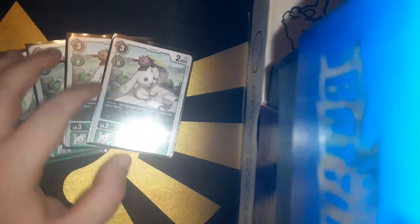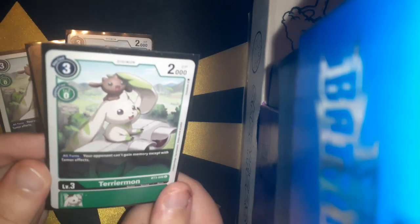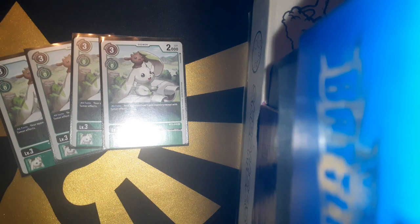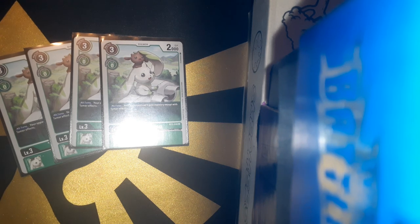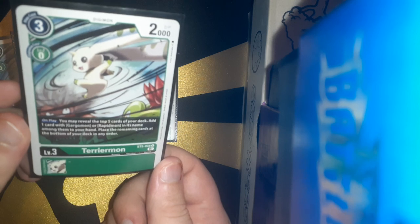4 copies of Terramon from BT3. Basically what this one does is — all turns, the opponent cannot gain memory except from Tamer effects at the base level. It will stop that because it has to be a Tamer effect. That's a pretty good card. 4 copies of the BT8 Terramon as well — you may reveal the top 5 cards of your deck and add one Gargomon and one Rapamon, or a card with Rapamon in its name, to your hand. Put the rest at the bottom of the deck in order.